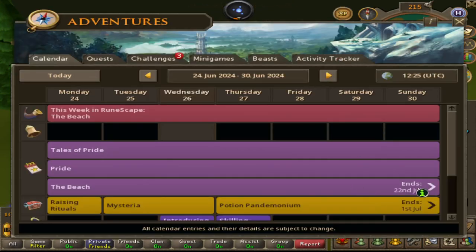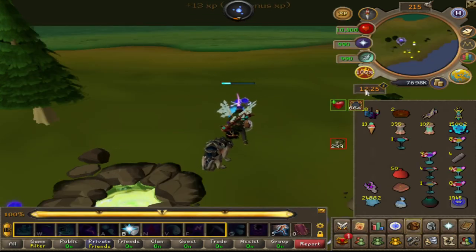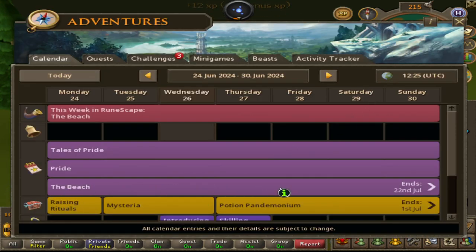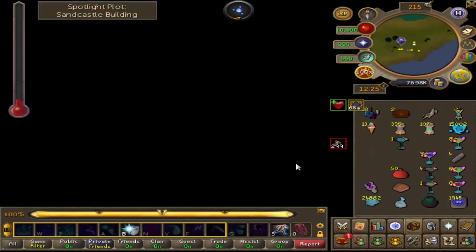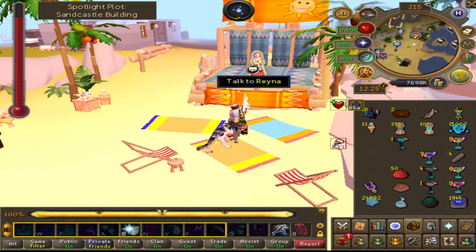Let's say you want to get to the beach. This is how you do it. You just click on the calendar — either go to the adventures, or you click on the calendar on the legacy client right here by the clock. Go down to the beach, third one down from the purples, click teleport. You're gonna end up right next to the main character who tells you whatever thing, like a tutorial or whatever.